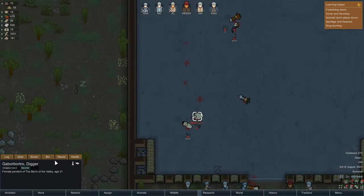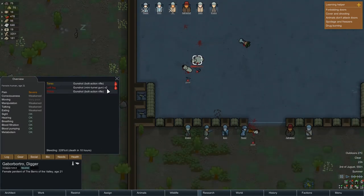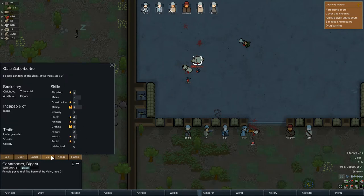...except for this one. Let's do a quick check of their health, make sure they didn't lose any body parts. They're fine. Death in 10 hours — that's good, we'll be able to save them if we want.